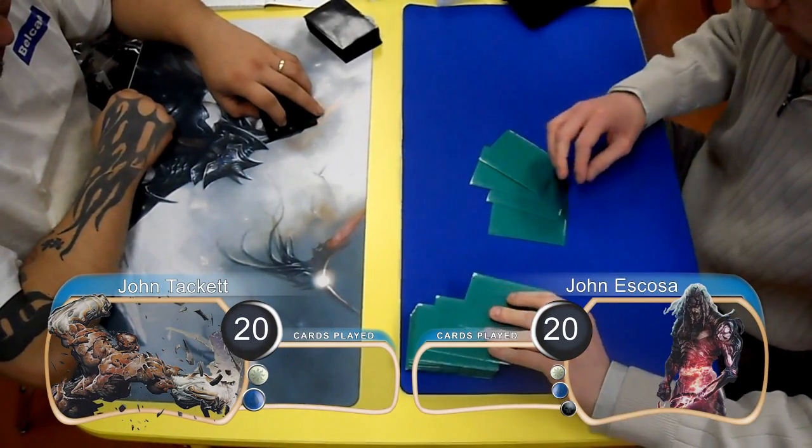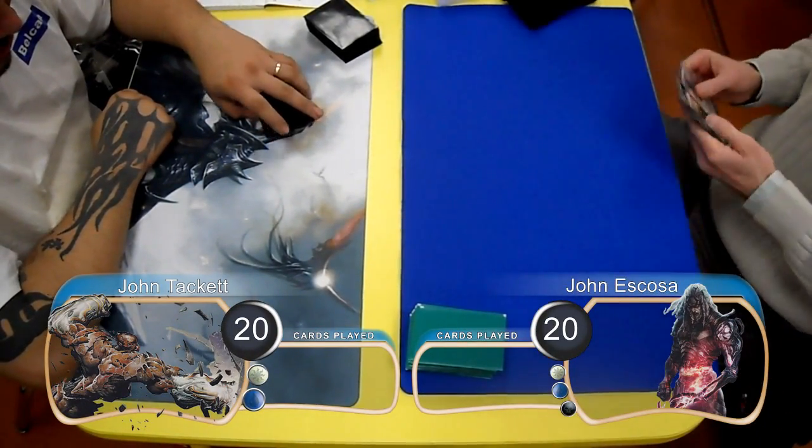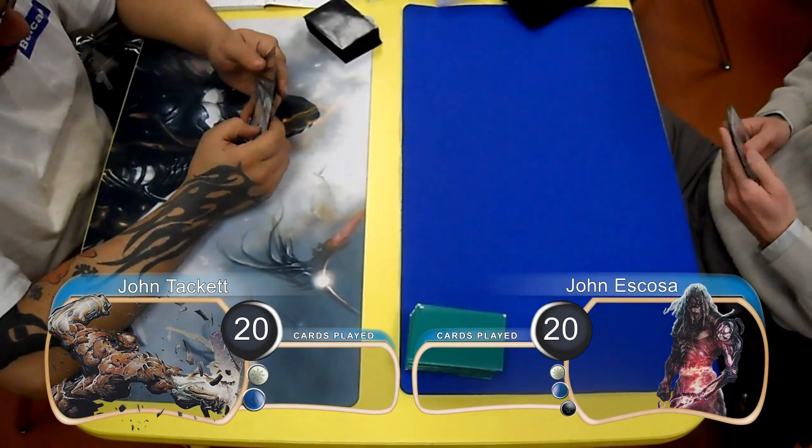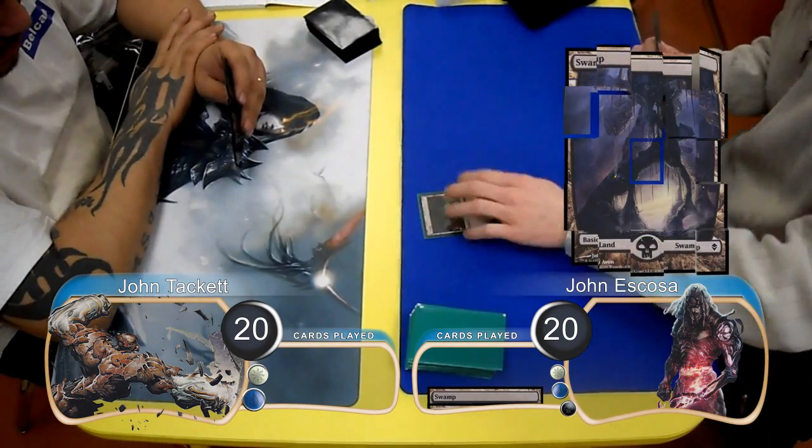It's Kevin from CLOTS Productions. Welcome back to another Magic the Gathering gameplay. For this match, we have John Tackett playing his build of white-blue tempered steel, and he's going up against John Escoza playing his build of Tezzeret.